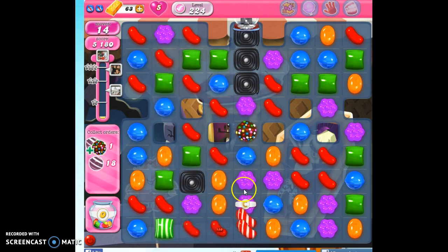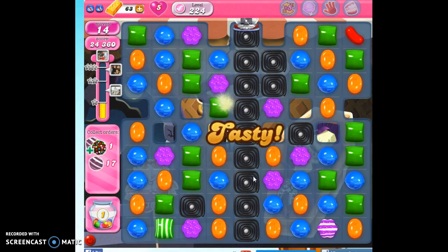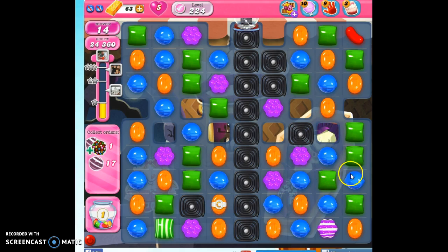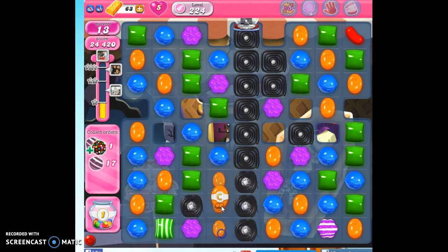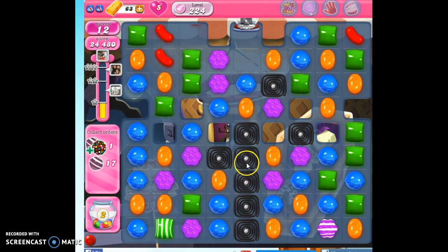All right, now I have to slide this down. We're going to detonate, and that happens, but that's okay because we still have 14 moves. We can keep going and see if we can make another color bomb. It's going to be difficult in this column, so we're going to try to clear these out and make our job a little bit easier here.